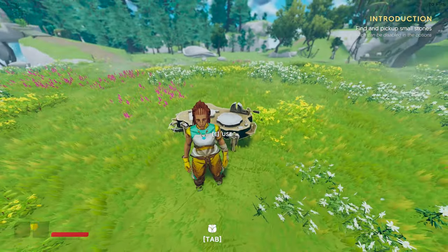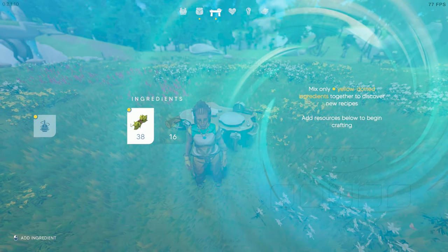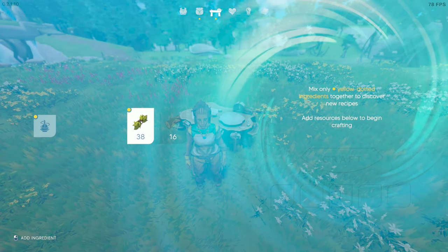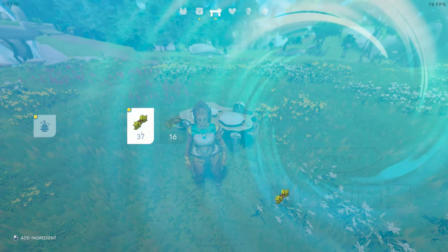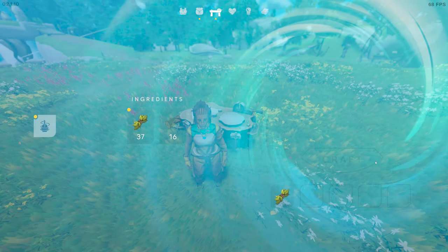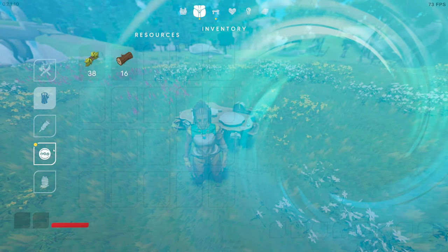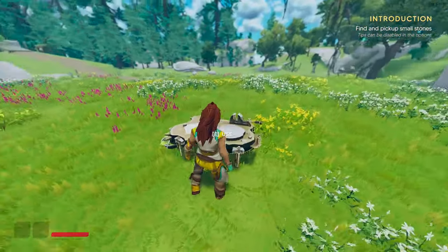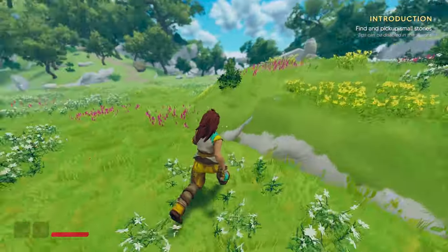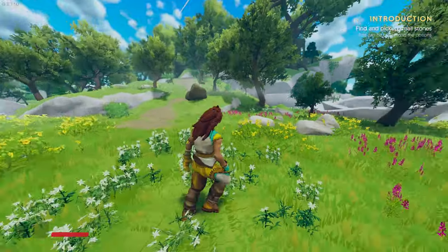Escape to deselect and E to use the workbench. There's an ingredients system: mix only the yellow-dotted ingredients together to discover new recipes. We have the bench now. It says find and pick up small stones, so we'll keep the tooltips on since I don't know that much about the game yet.